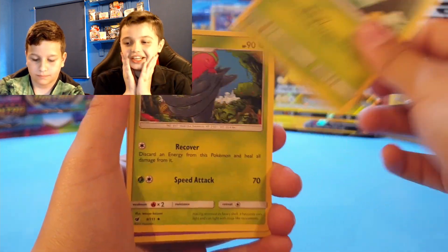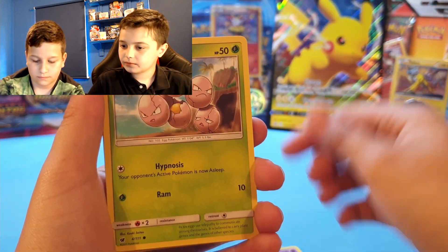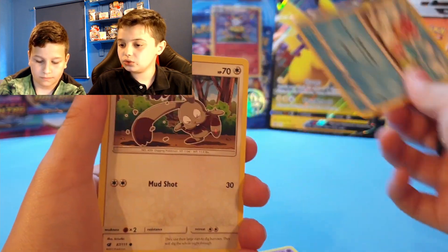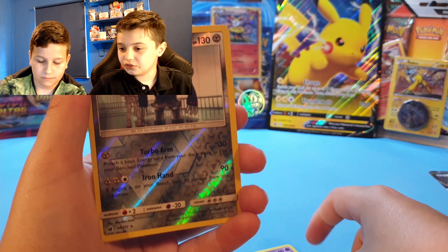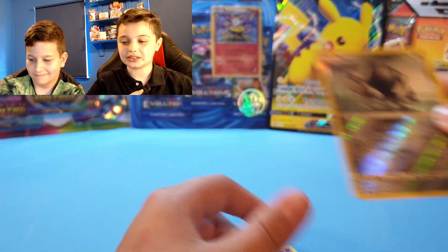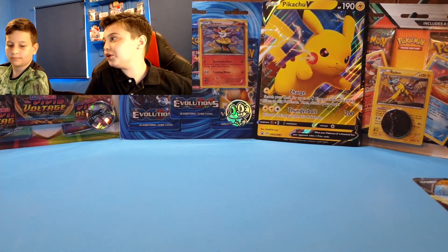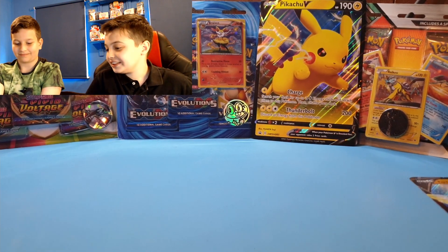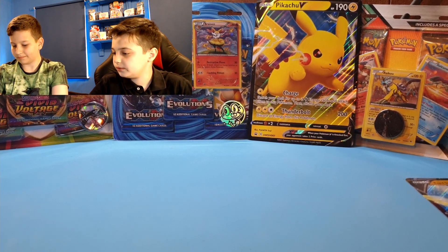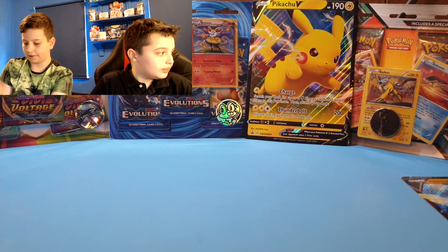Come on, I believe in you! Weedle, Shellos, Bunnelby, Regigigas — okay, non-hollow. So two packs with non-holows — that's not too bad. You never know, you could pull something crazy out of those last two packs. What ones do we have left? Battle Styles — open the Darkness Ablaze. If you guys didn't know, Charizard VMAX is our chase card, a brilliant card to pull.